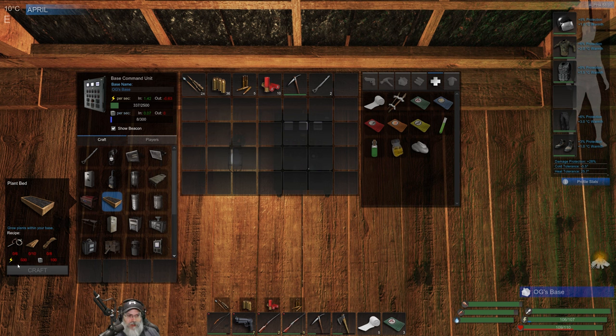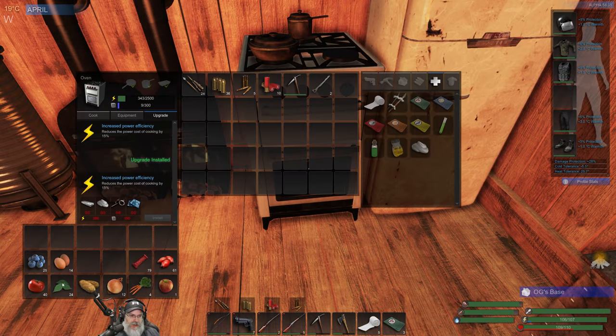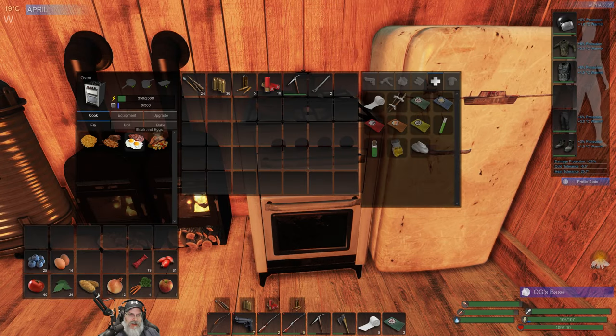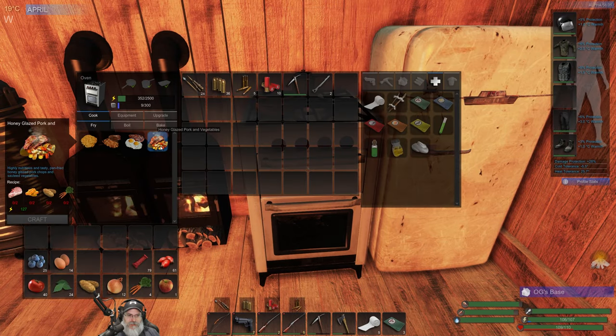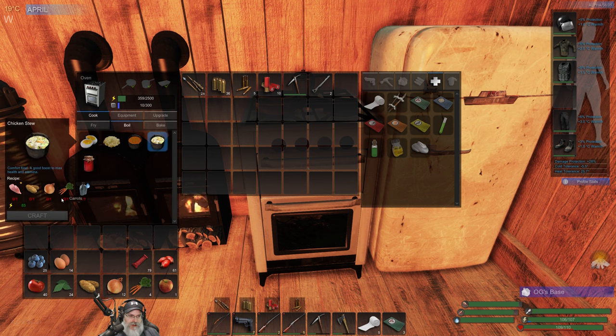We don't have enough power and mass. What I want to do is make two more plant beds so we have a total of four — one dedicated to tomatoes, one to potatoes, one to carrots, and one to onions, because I'm using those a lot now in cooking, especially for the bigger dishes. This one requires honey, which by the way we're on the lookout for. All the baking dishes require those veggies.